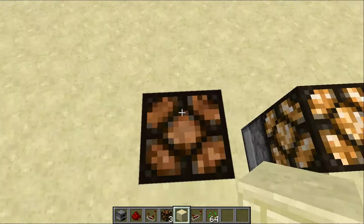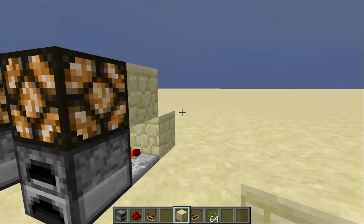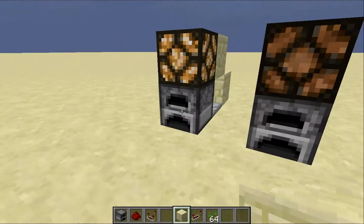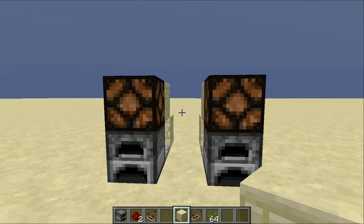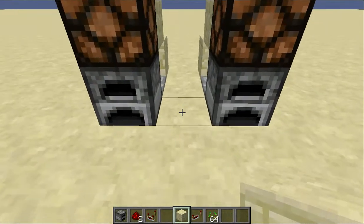On top of that block you're gonna put some redstone dust, and then you put a block behind it. So put whatever you want in the furnace and it will light up when there's something in there. When you take it out, there's no light. So that's basically a Minecraft furnace indicator — really simple, really easy.